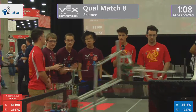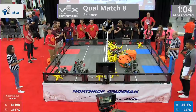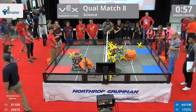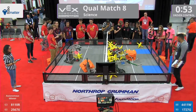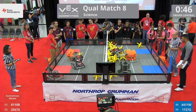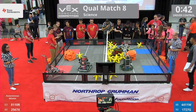One minute and eight seconds left in the match, and it looks like the advantage is pretty boldly over on the Red Alliance's side. It does not bode well for Blue to have 17-27-G up on their side. They're just mangled into a whole mosh pit of stars down there. There's not much they can do there, unfortunately. Maybe 44-11-W can help them out — it looks like they're making their way over to do so. There's 43 seconds left in the match.